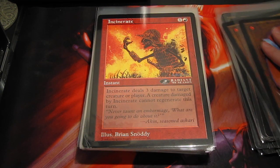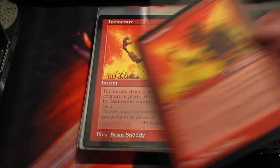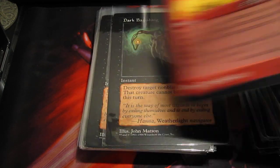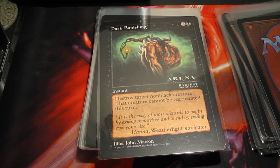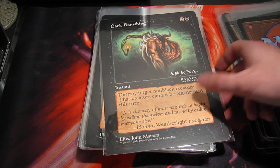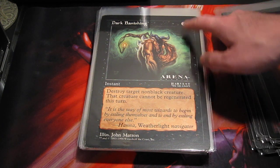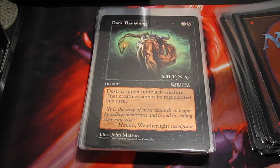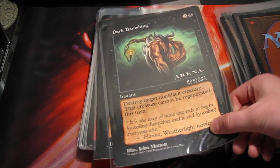There are a few spells in the deck. I love my Incinerate — this is a second-place one from the Radiant 1998 season. Then we have some actual hard removal: non-black creature removal that can't be regenerated. I used to run this in almost everything. One of my favorite artworks of Dark Banishing is the 7th edition one because it just looks fantastic in foil. This is a good example of power creep — a 3-mana instant that destroys a non-black creature and can't be regenerated, compared to something like Doom Blade.